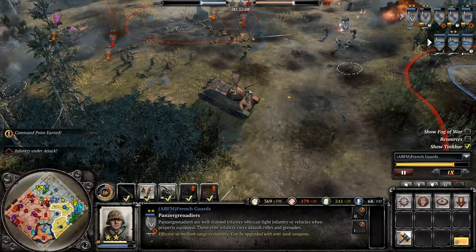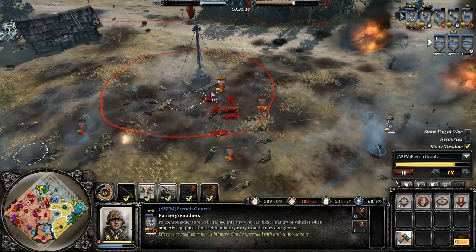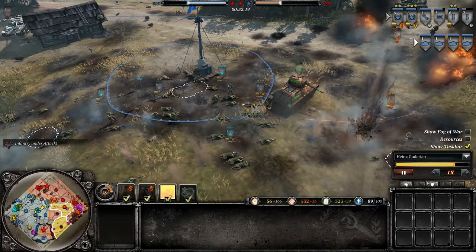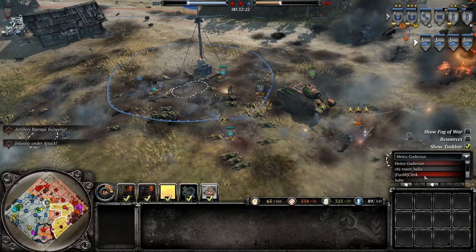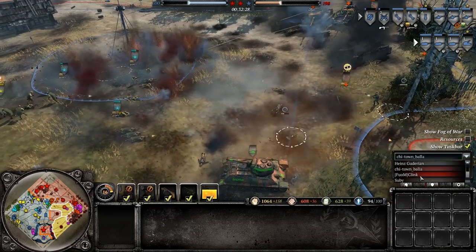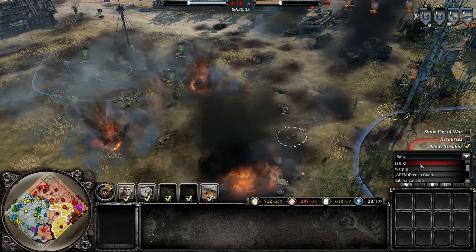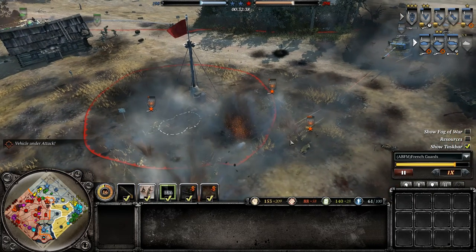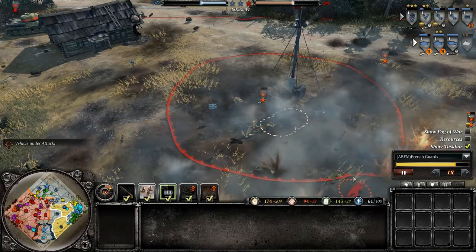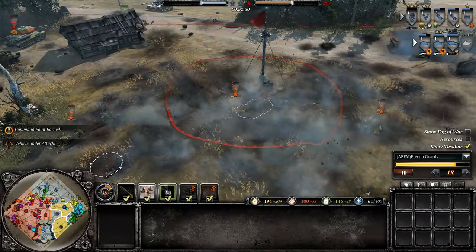Look at the ferocity — the fierceness these guys are attacking me with. And these are human players. There's like 18 guard riflemen — two guard riflemen here, three guard riflemen there, two more. So that's a ton of guard riflemen. My tiger's taking some casualties but not enough. Artillery is raining down. There are dead guard riflemen all over this area. Their massive attack has been foiled — they did take the point though.